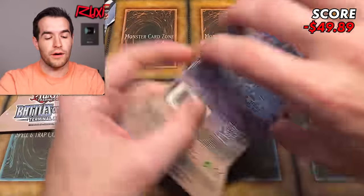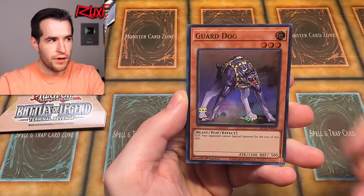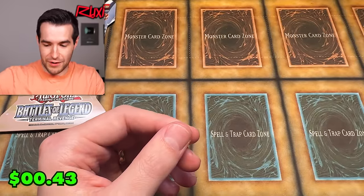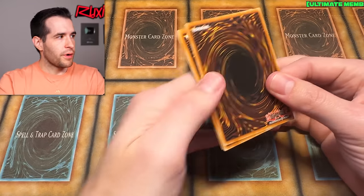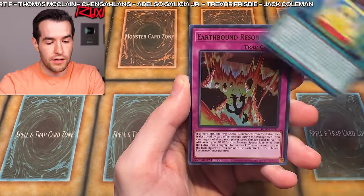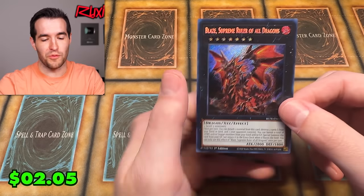Two packs remaining. Here we go. Gen X Power Planner, Freezing Chains of the Ice Barrier, Guard Dog, White Circle Reef, and Ritual Beast Ulti Noshio Drago. That leaves us with one pack left. If you're not subscribed yet, make sure you subscribe — we want to get to 250,000 subscribers, which is one quarter of a million. Last chance at Magia in this video. We have Scrap Goblin, Ritual Beast Ulti Cannonhawk, Toy Box, Earthbound Resonance — last pack magic, bless us with something amazing. It's Blaze, Supreme Ruler of All Dragons. That is not what we call amazing. Magia, you live to fight another day.